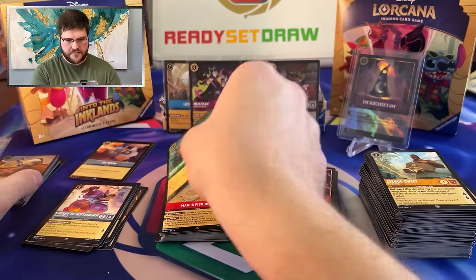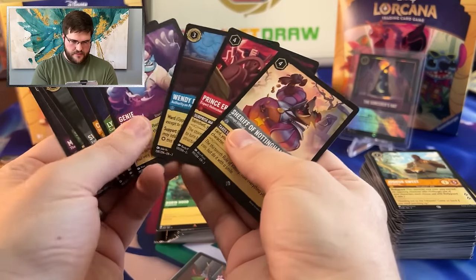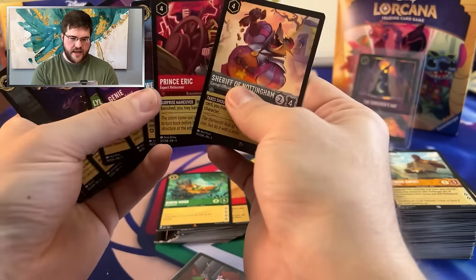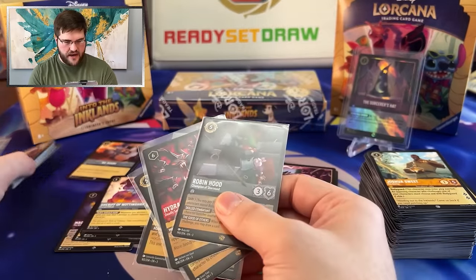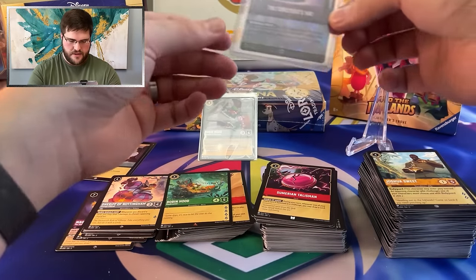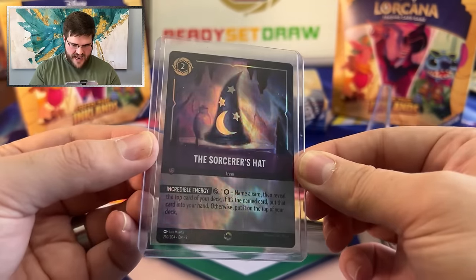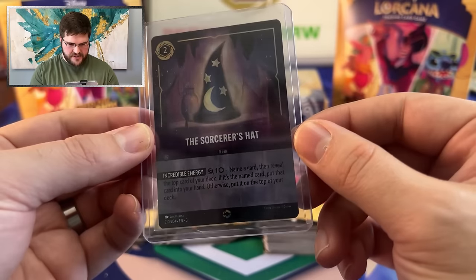Guys, the pulls. Of course we had Supers Galore — about ten Super Rares. And then four Legendaries, not even counting the Foil Alice and the Super Rare too. But the main event — the Sorcerer's Hat Enchanted. What an absolute beauty. I love the gold trim when it's on this full treatment — it kind of frames the card beautifully.